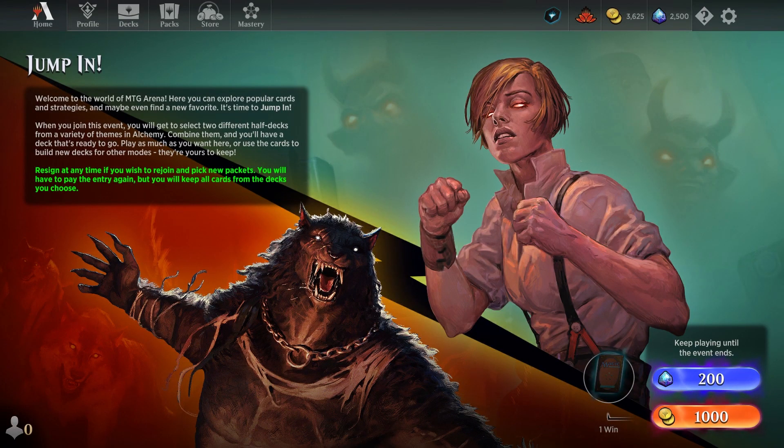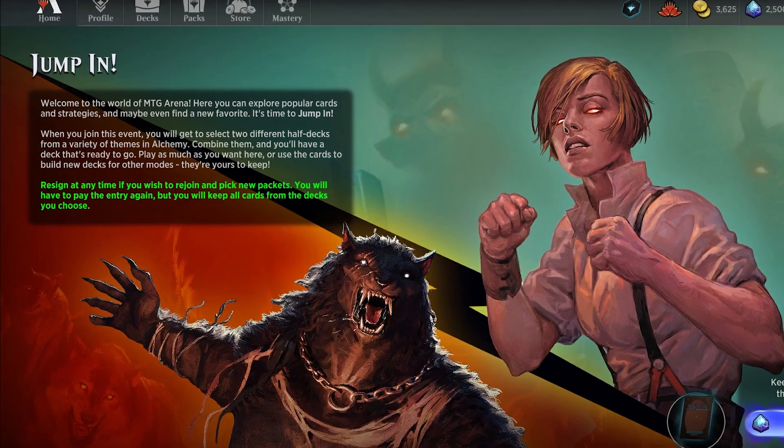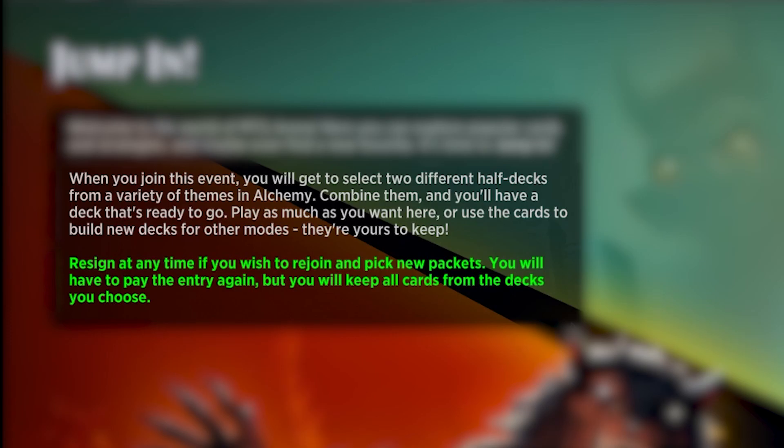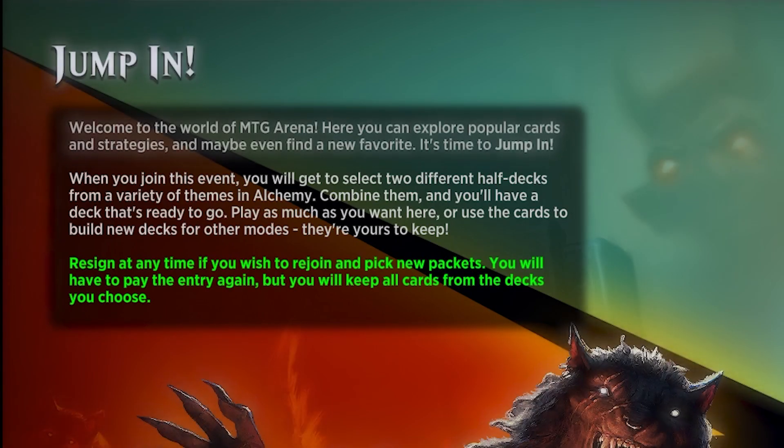Let's explain what this event is. As the blurb at the top says: when you join this event, you get to select two different half decks from a variety of themes in Alchemy, combine them, and you'll have a deck ready to go. Play as much as you want, or use the cards to build new decks for other modes — they're yours to keep. You can resign at any time, but if you rejoin and pick new packets, you'll have to pay the entry fee again, though you keep all the cards from your chosen decks.